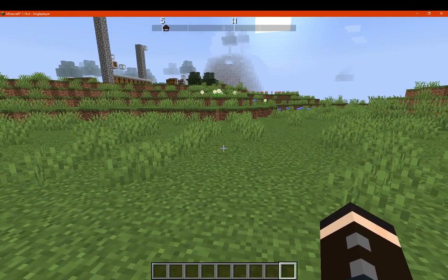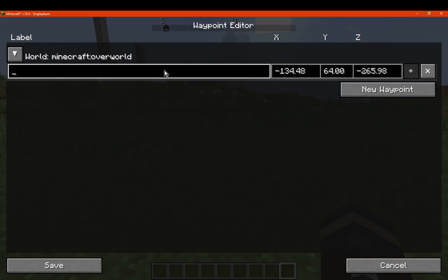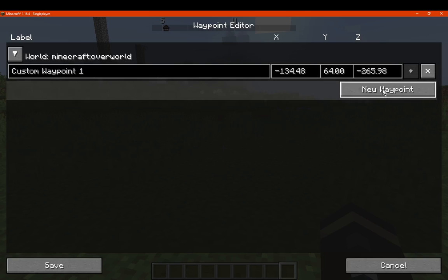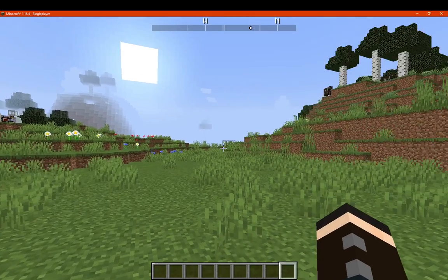If we go to the waypoint editor, you can see it starts empty, but if we create a new one we can call it 'custom waypoint 1'. The coordinates are set to exactly where you're positioned. You can then create another, say 'waypoint 2', and manually change the coordinates — for example setting different X and Z values.